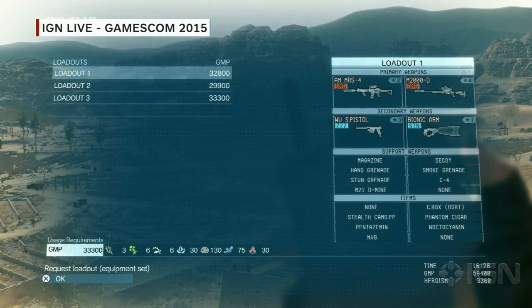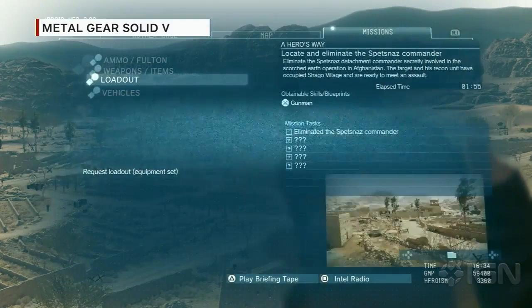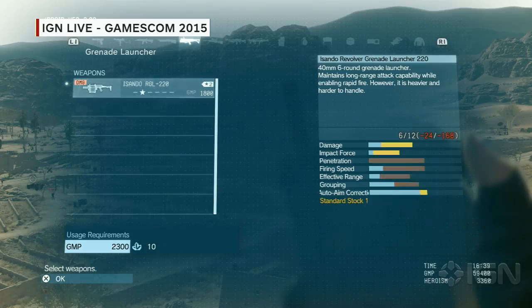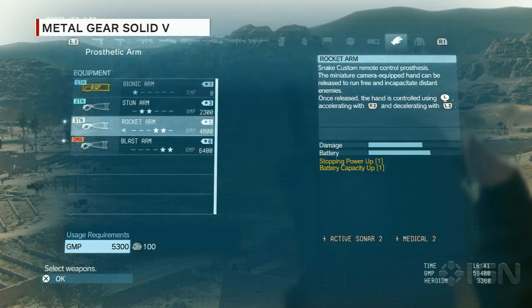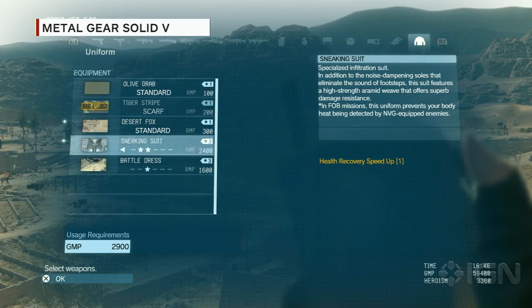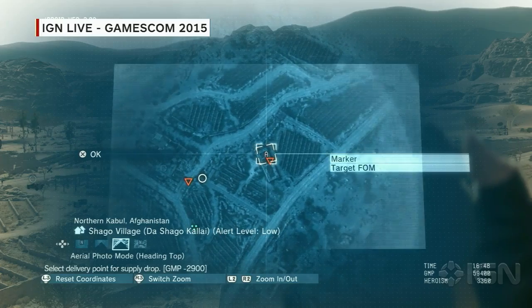We have several loadouts in the game that players can customize — a set of equipment and weapons you can preset before a mission. Loadout one is the balanced option, loadout two is for combat, and loadout three is the non-lethal stealthy option. There's an in-game currency called GMP, so everything costs in-game money — not real money. This plays into balance, similar to Peace Walker. You also choose arms: a bionic arm, stun arm, or rocket arm, which is like the Nikita missile and can be guided around. There are also uniforms: camouflage, battle dress which increases defense, and the sneaking suit which reduces movement sound.